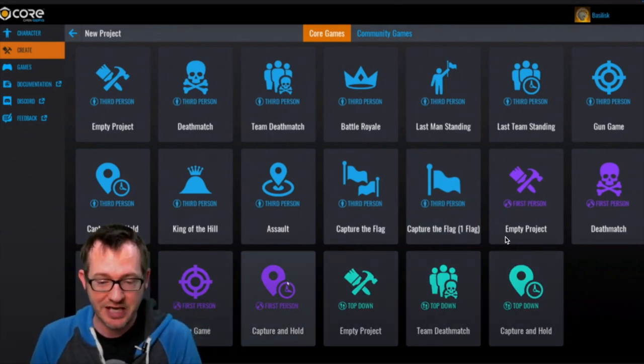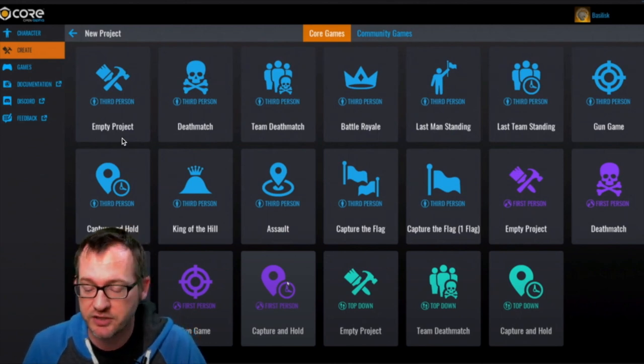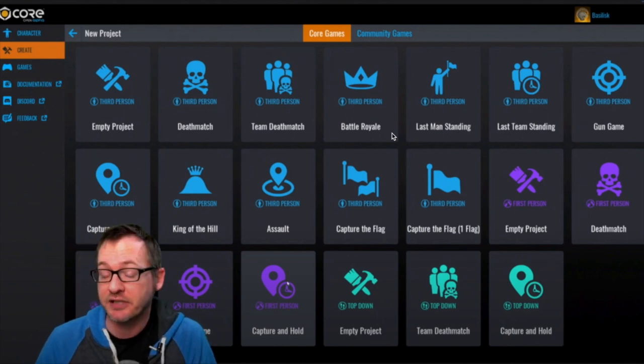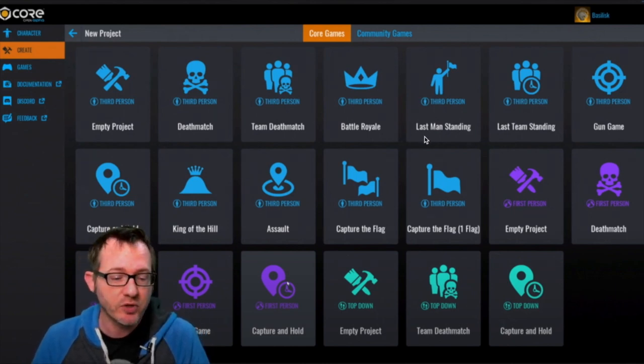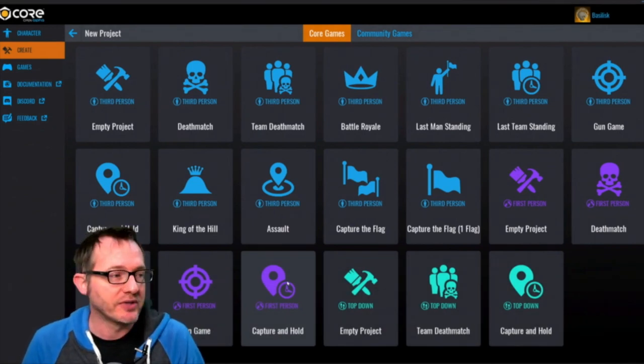So there's like first person, third person, and there's top down versions as well. You can obviously just make an empty project from scratch, but then there's already these built-in game modes like Battle Royale, Deathmatch, CSGO-type games like Last Man Standing — so this is quite amazing.